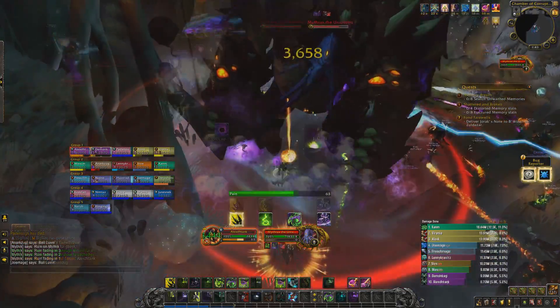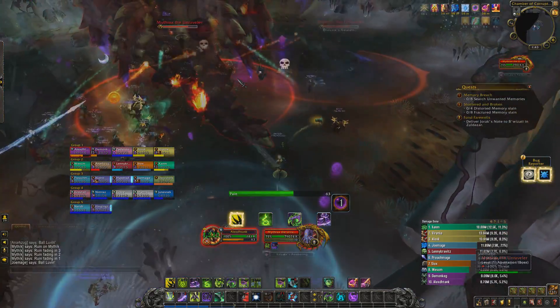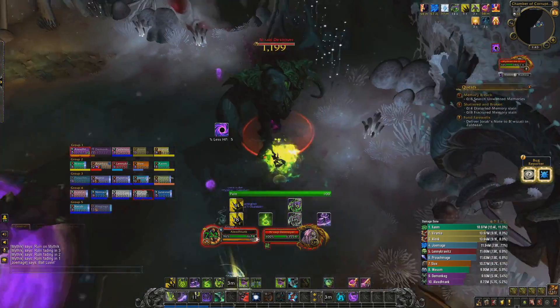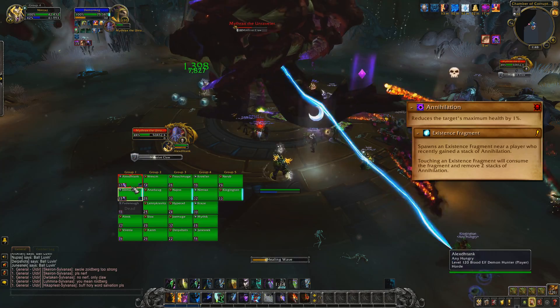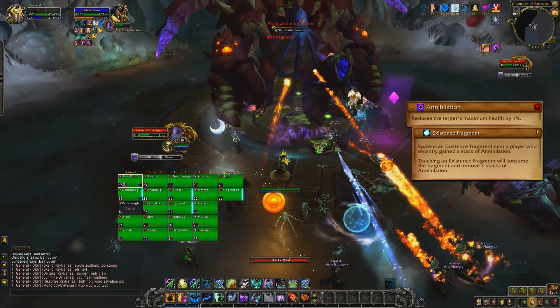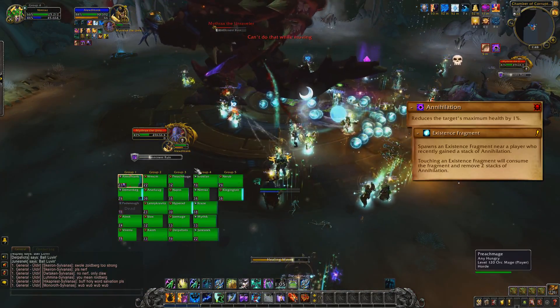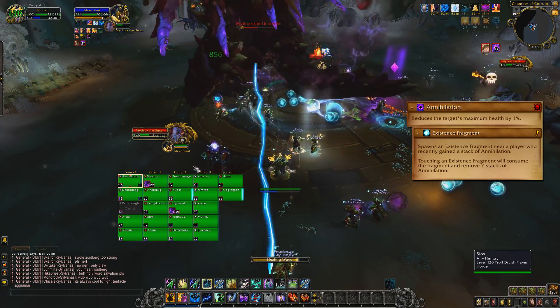This encounter rotates between two phases every 25% health until the boss is finally killed. The main theme of the encounter is to dodge as many abilities as possible, primarily because of the annihilation stacks. Each time you're hit by a spell, you'll gain a different amount of stacks depending on what ability hit you. Each stack reduces your maximum health pool by 1%. The majority of spells you can avoid, however some you cannot. This acts as a pseudo enrage, as eventually you'll die simply from having too small of a health pool.